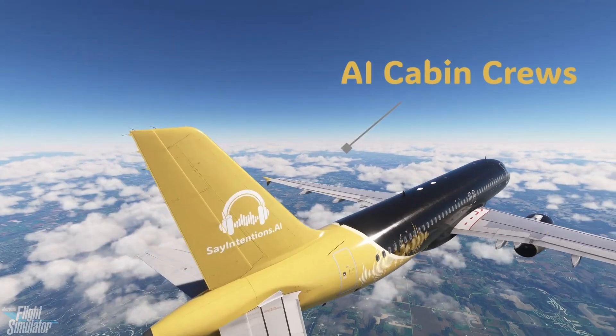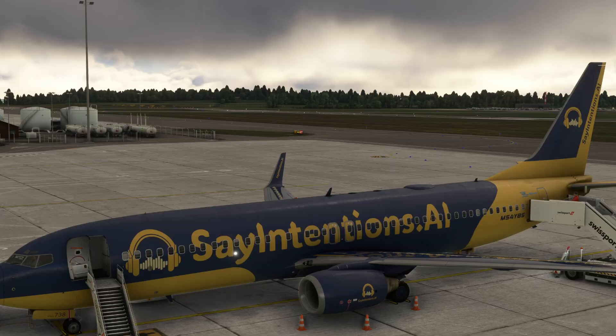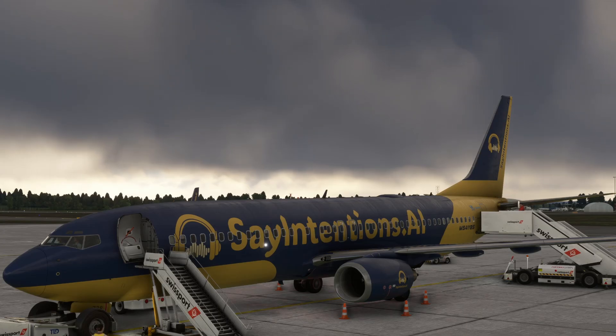There are many crews to choose from — from the funny and outright hilarious to the very serious. We'll go with one of the more serious ones, Erica, for a flight in a Boeing 737 from Bristol. The SimBrief flight plan with departure, destination, and aircraft type is picked up by all the AI, including the cabin crew. Before Erica starts her normal announcements, let's make a request: Erica, can you tell the passengers we'll be pushing back from the stand in about two minutes?